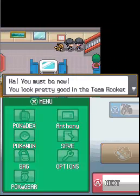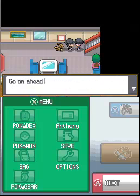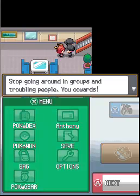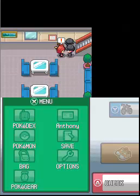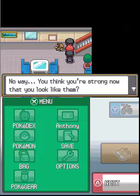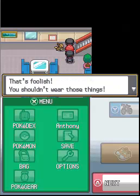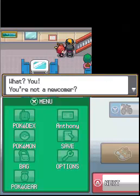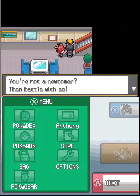So now with this epic uniform - the closest thing we'll ever get to joining Team Rocket in a Pokemon game - we can go through. A grunt says we look pretty good in the uniform and waves us on. But then Silver shows up and strips us back to our regular clothes, saying we shouldn't wear those things. Thanks a lot, Silver.